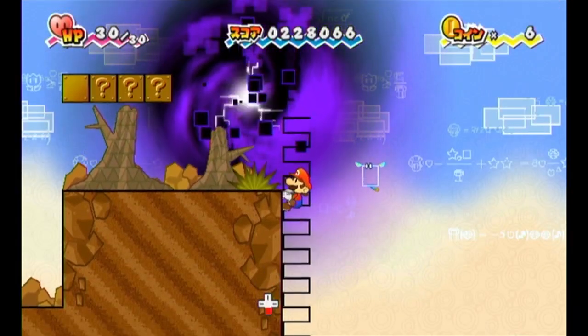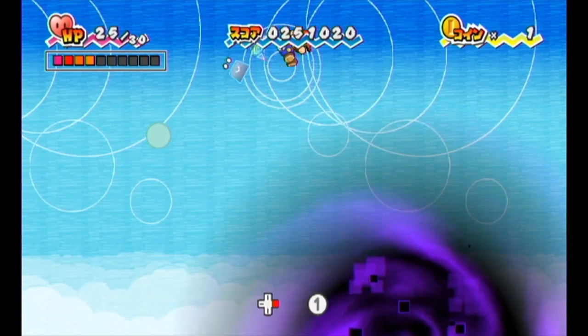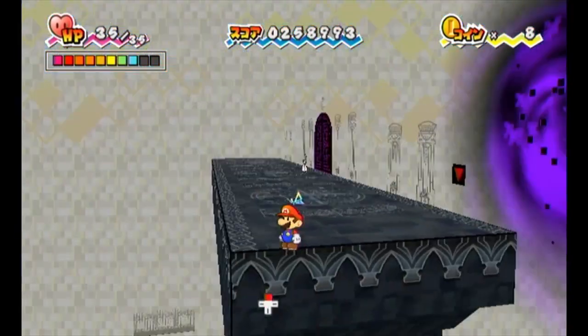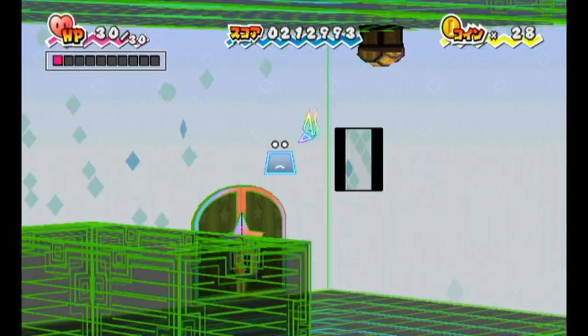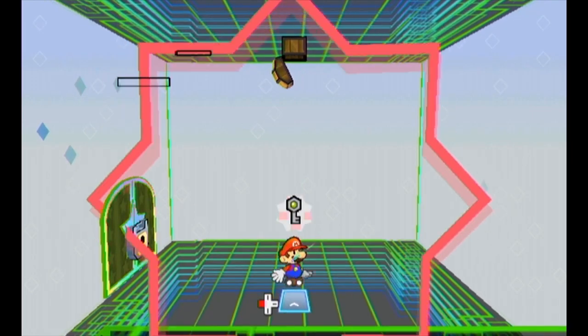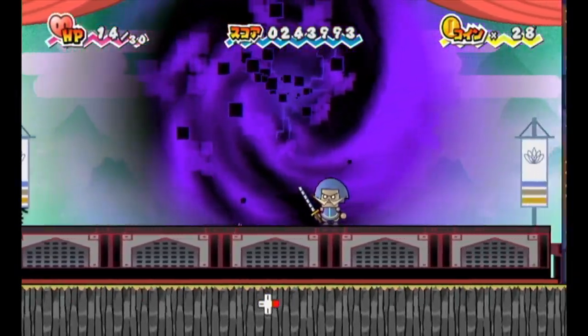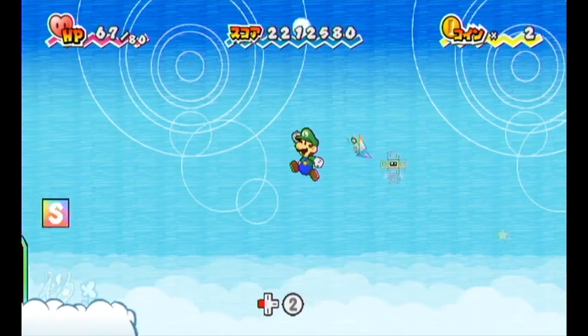Hey guys, it's Zach here and welcome to the Super Paper Mario Ultimate Glitch Showcase video. In this video I'll be going over all the main glitches used in the Any% run as well as some super fun glitches you can easily try yourself. Some of you may be wondering how is Any% only beaten in 3 hours and 48 minutes. Once you see just how broken the game is, you'll be thinking how is Any% so damn long. Hope you guys enjoy.